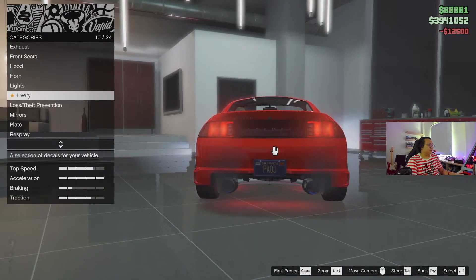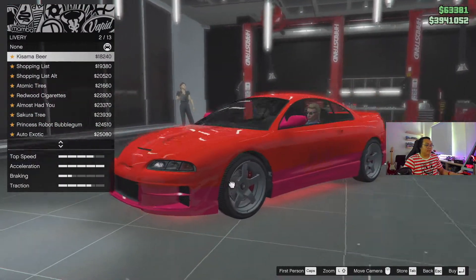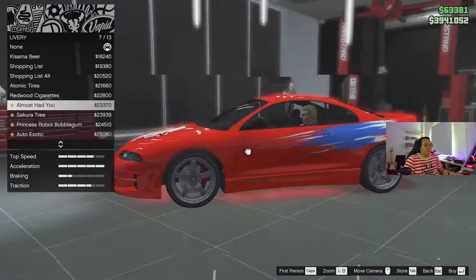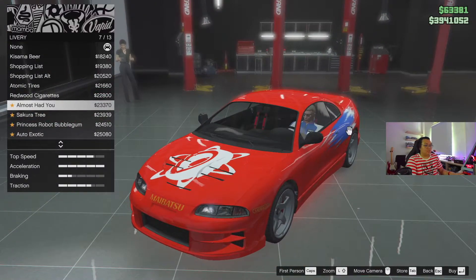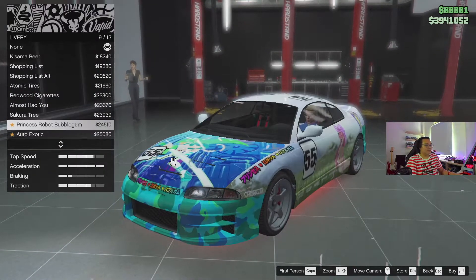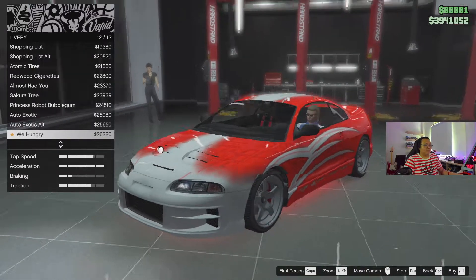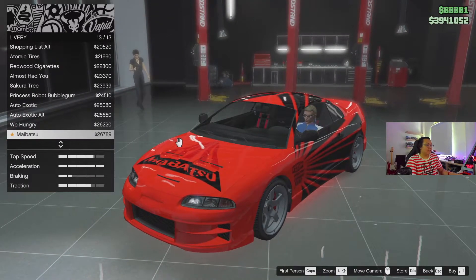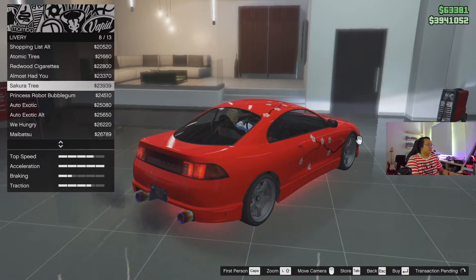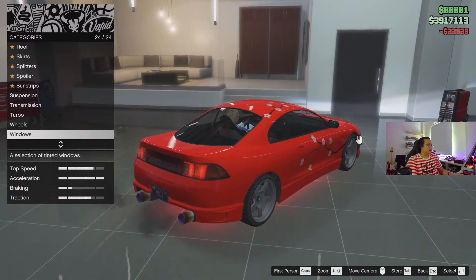Secondary crew — okay, there we go. Then we go back to the livery. Kisama beer — wow, this is a Japanese style thing. And we're at Atomic Redwood. Oh, this is the Fast and Furious livery, I think — which is pretty cool. The flower looks cool, it looks clean as hell. The rose one looks pretty nice — I might put the rose on it. Sakura tree — wait, this is not the rose, it's sakura. God damn it, bro, how did I miss that?